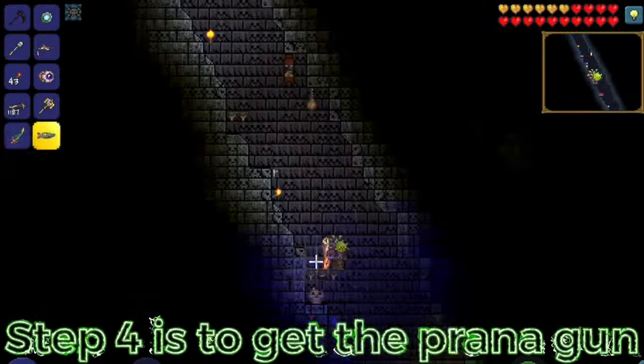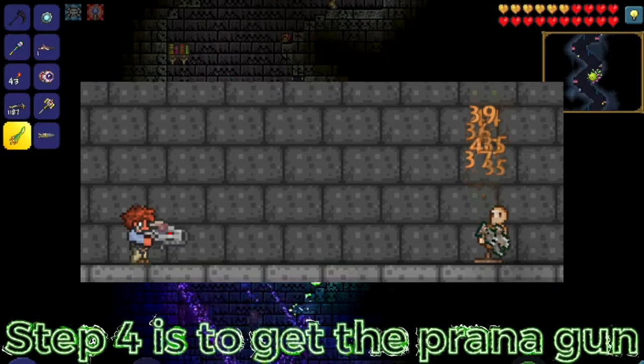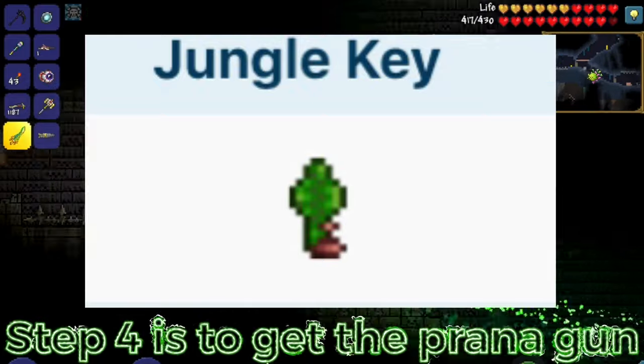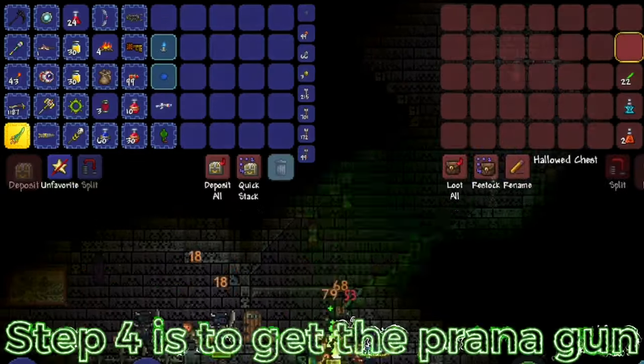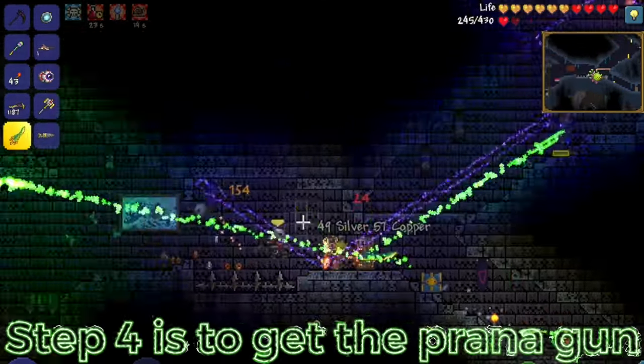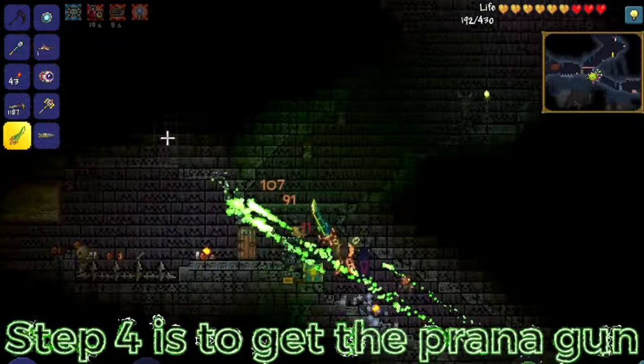Step 3 is to get the piranha gun. The only way you can get it is by getting the jungle key, which has a 0.4% chance to drop from anything that spawns in the jungle biome. The way I would recommend getting the jungle key is by AFKing.